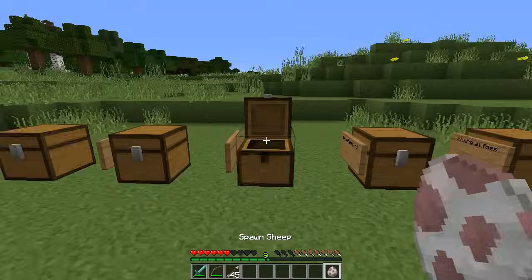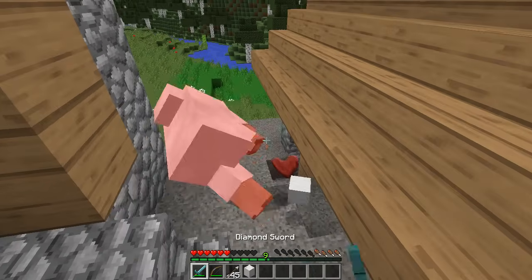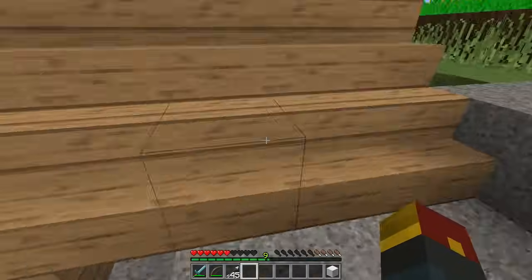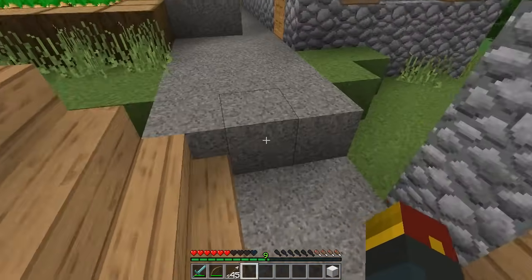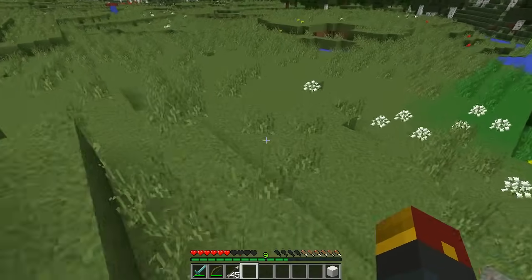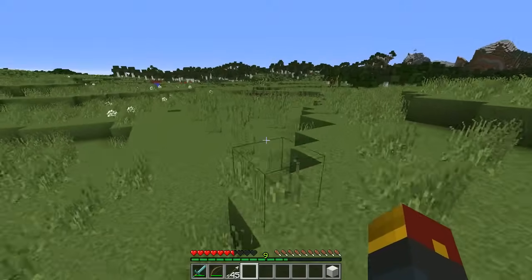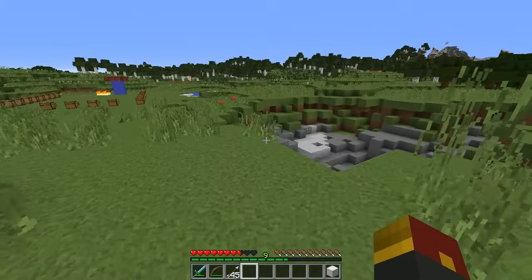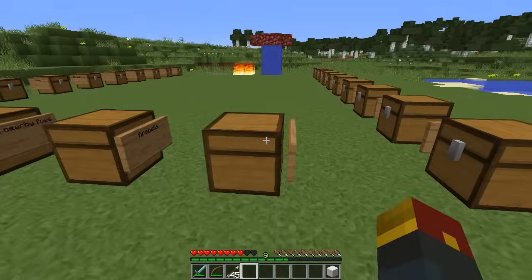Next one is the sheep. Upon killing the sheep, you get yourself a sheep wool. The ability of sheep wool is very cool — notice I'm walking on wood, gravel, cobblestone and nothing is happening. But upon walking on grass, you eat the grass and gain all your hunger back instantly. We were at very low hunger, and upon walking on grass, we get ourselves awesome saturation.